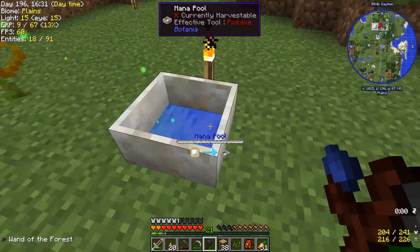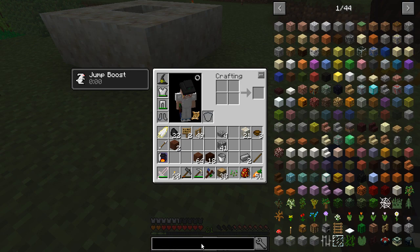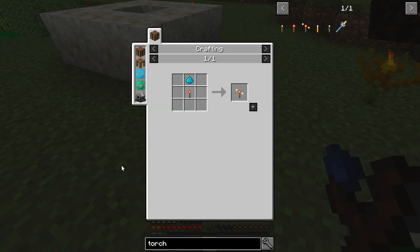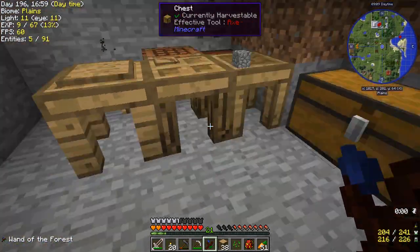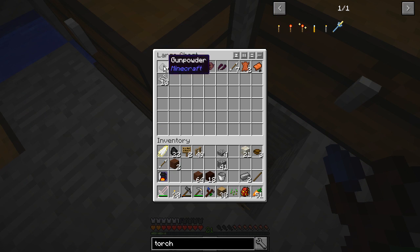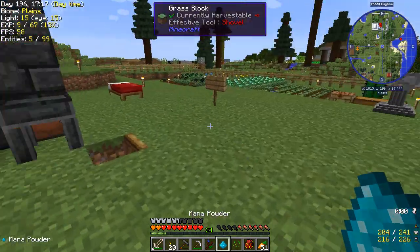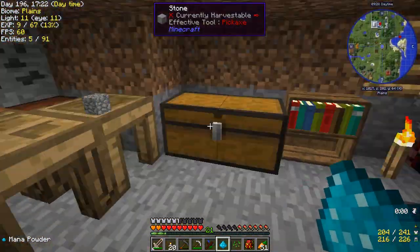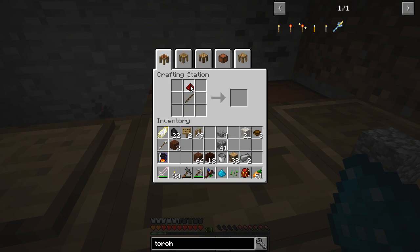I'm going to let this go for a bit, get some mana going, and then we're going to see if we can make this Animated Torch. So we need just a regular torch and some mana powder — mana powder can come from gunpowder or redstone. Let's make a redstone torch. Animated Torch — cool!